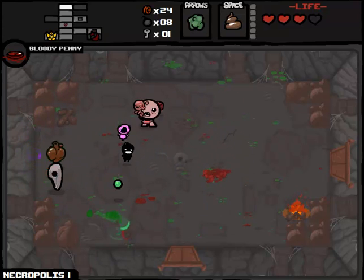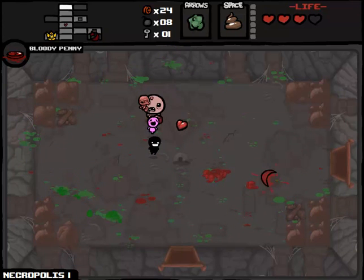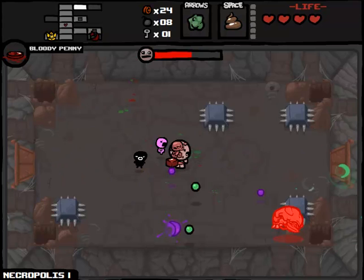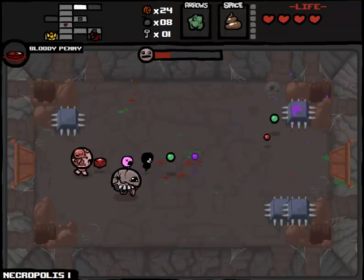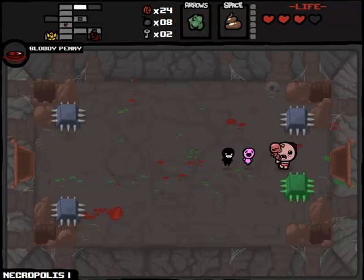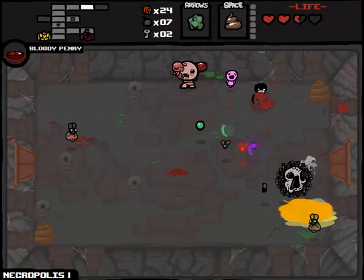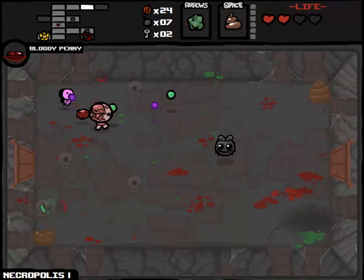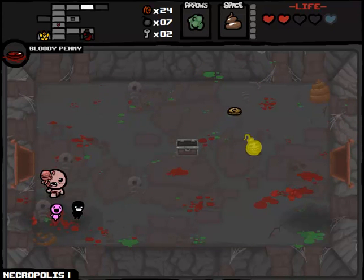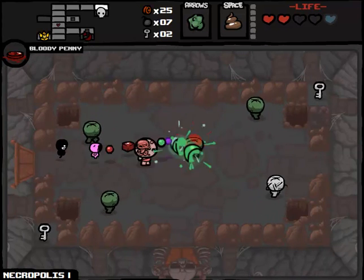Wow, we are almost up to full health again. I should really actually be using this poop - that's something I'm bad about, not using the poop nearly as often as I should. That heart's gonna die to poison damage - yes it is! And now we are back to full health, believe it or not. We are basically just on the lookout for the shop right now. We potentially get money and the money potentially gives us additional hearts, which is essential.